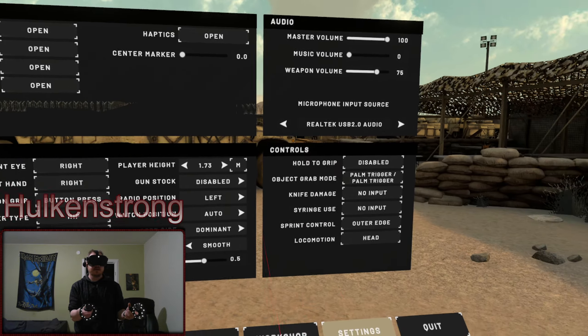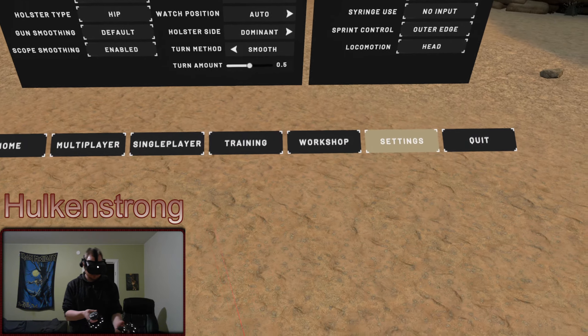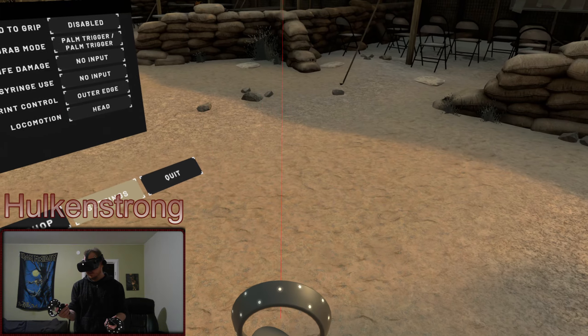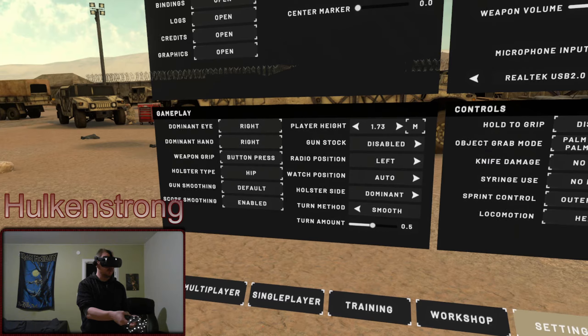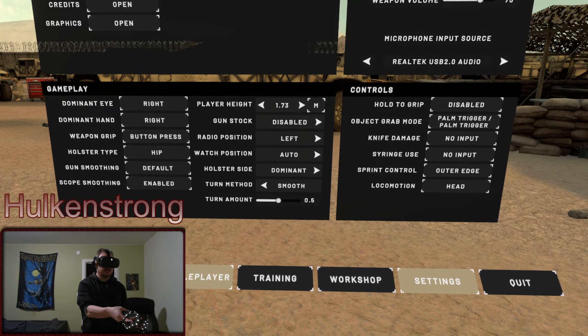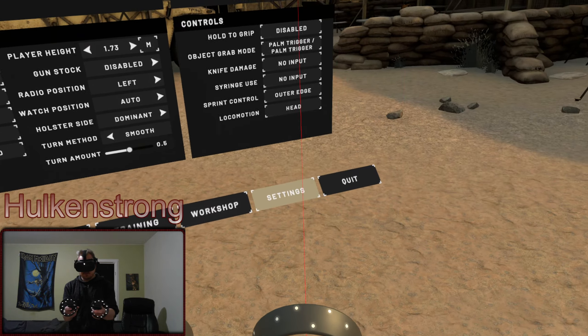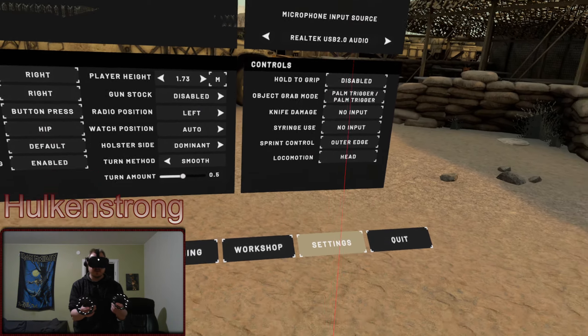With all options — toggle to hold the gun and stuff like that — you can choose what to use to pick up guns. Maybe we should go in quickly and show reloading. You don't have to be super close with this — you have a nice snap, and Contractors has even more snap. Pavlov has crazy snap.